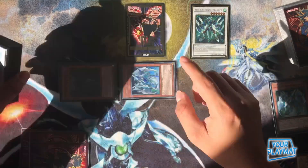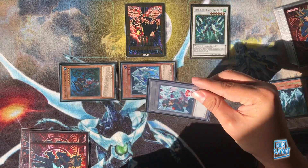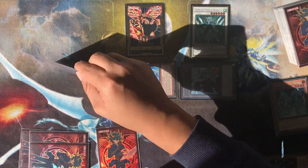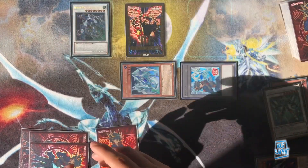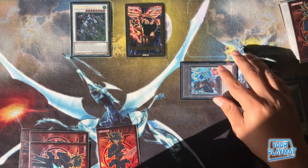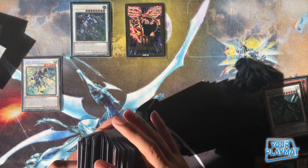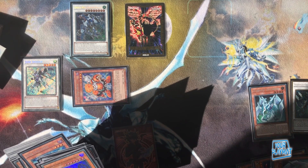So you're going to start with Charge — chain one, chain two — summon the token, draw a card, doesn't matter what it is. Then you synchro this into Crystal Wing. This is where you have your Speeder — you go Speeder, this gets banished, and you're in Speeder. Whatever you have in hand doesn't really matter, you just shuffle.